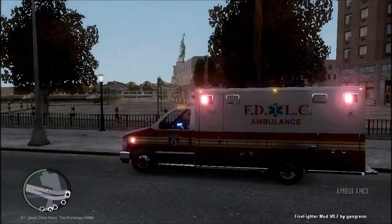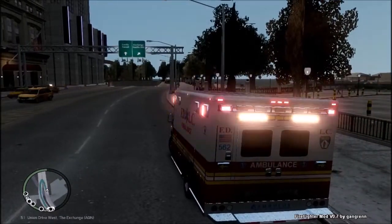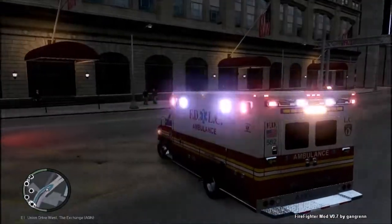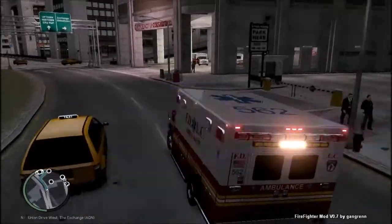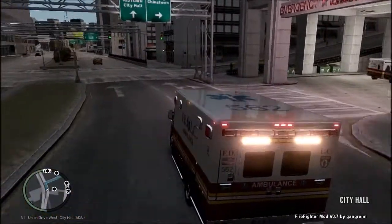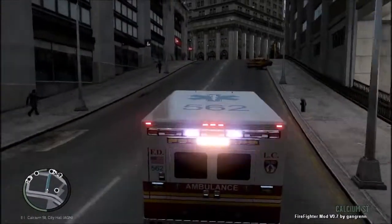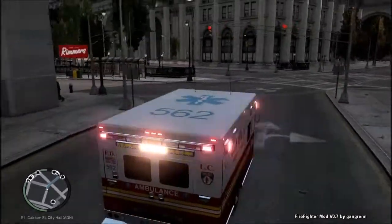And it's Control. Medic 70 to Manhattan, patient is ready for transport. Manhattan to Medic 70, roger — take the patient to Broker Hospital Center. Broker Hospital Center — that's new, I didn't think you could take patients there. But I guess you can now, because this is Version 0.7.